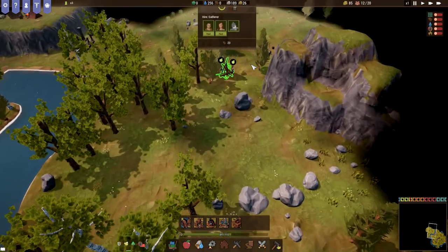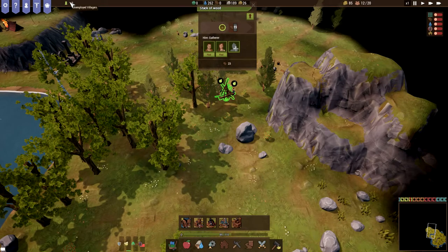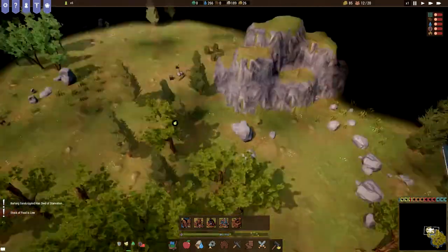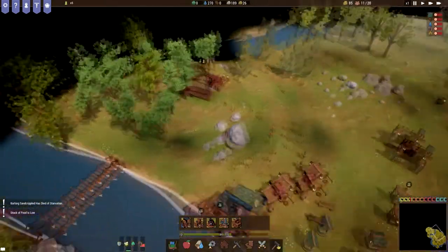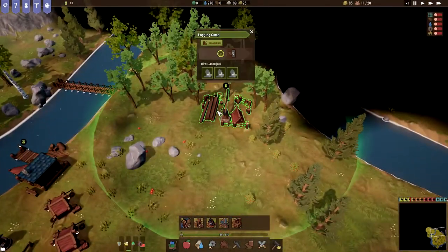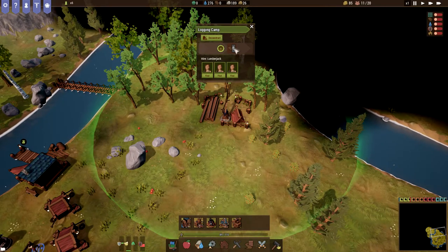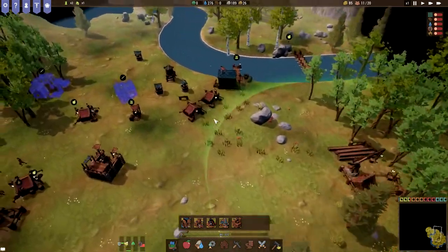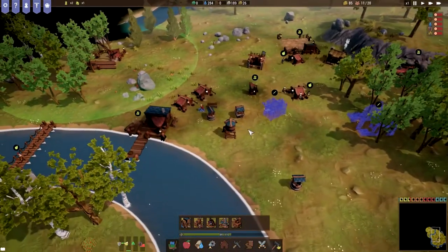It's still a problem because I don't have enough food. Let's just see what we can do — unemployed villagers, let's unemploy these guys. There's 49 wood over there, I hope someone comes to bring it. Everybody's kind of dying of starvation. Let's put some people in here — they should hopefully start producing some wood. I'm still thinking I might want to start over.